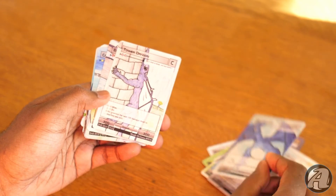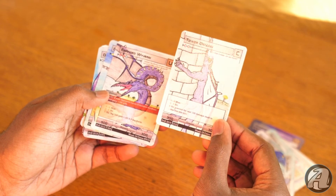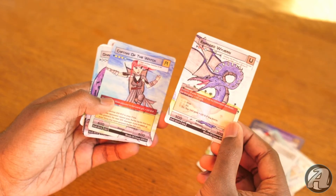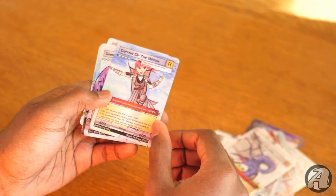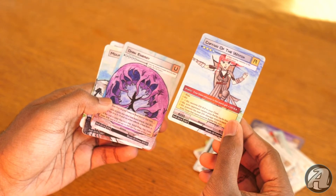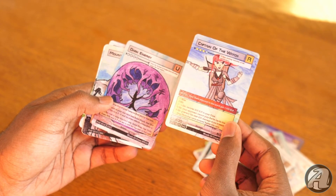Speaking of which, Tower Dragon right behind it. Honestly I'm kind of waiting for the demons to show up. But instead of a demon we got an Enraged Wyvern again, and then we see right behind it Captain of the Watch — this was the rare that had a competition for someone to name, so that's pretty cool to get in this pack.